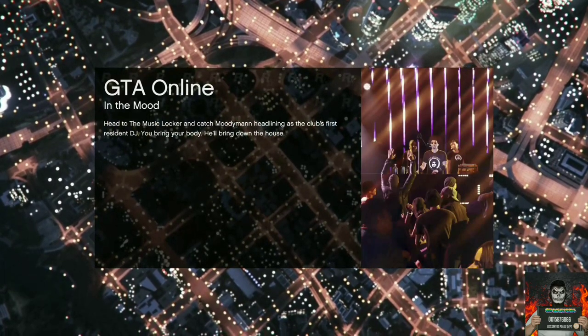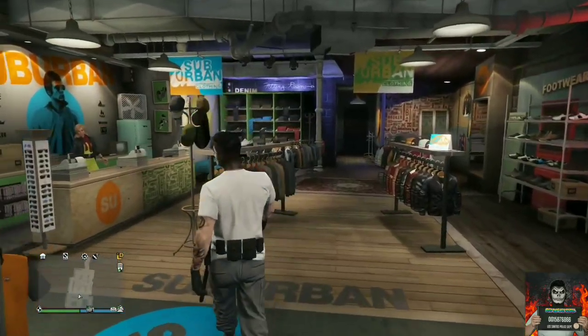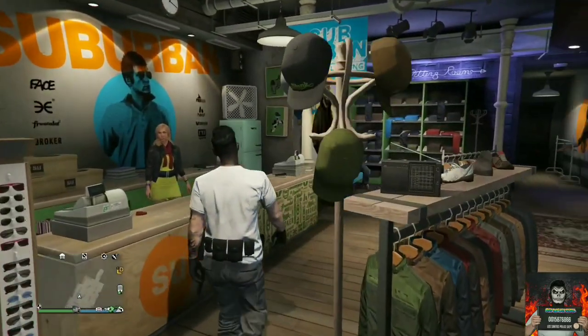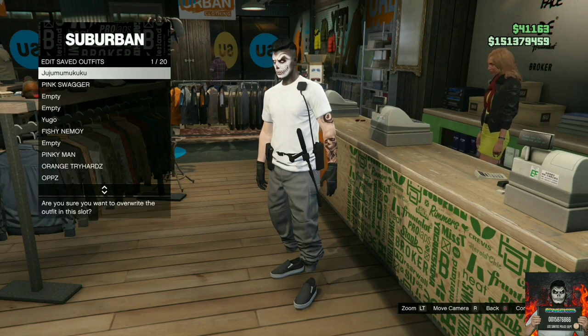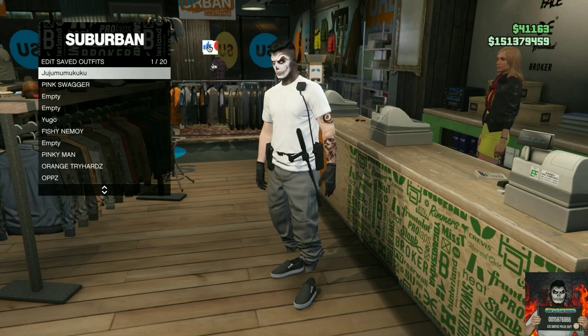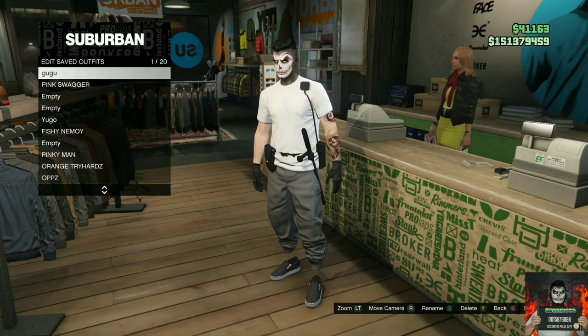Once you've done that, it will launch you into the last session you were in. Make your way over to the closest clothing store and simply save this as an outfit. This part is very important: before you leave a GTA Online session, make sure you apply this saved outfit with the cop belt at least four times, then leave the GTA 5 Online session.